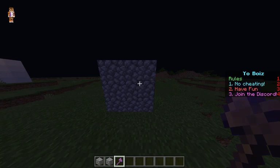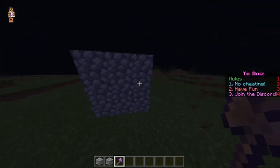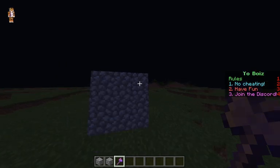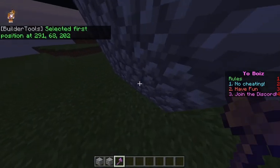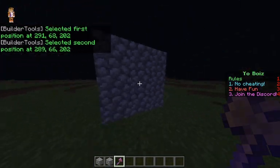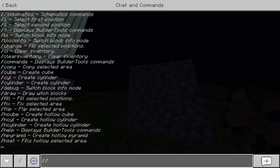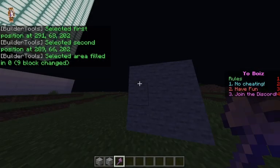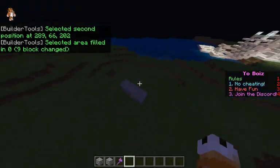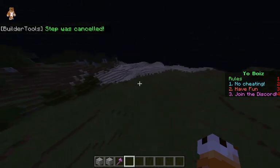The next command is how to replace blocks. Let's say I have this gigantic wall and I want to change it from cobblestone to stone. Left click on your first point, right click your last point to make a square selection, then do slash slash fill and then stone. And there we go — it just changed this cobblestone wall into a stone wall.